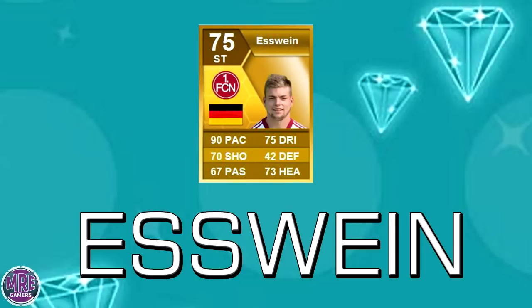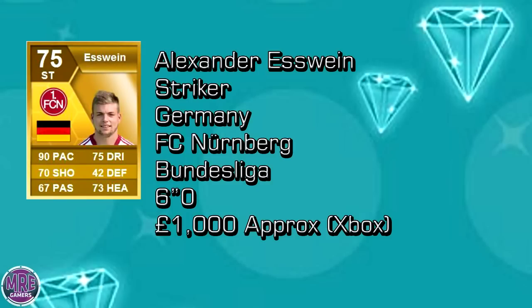Moving on to some of his personal stats: his name's Alexander — I'm sure that's how I pronounce it. He's a striker from Germany, plays for 1. FC Nuremberg in the Bundesliga. He is about six foot and costs about 1,000 coins approximately on the Xbox 360, but you can get him for a bit cheaper on an open bid. So that's very good — definitely advise you to go and get him.